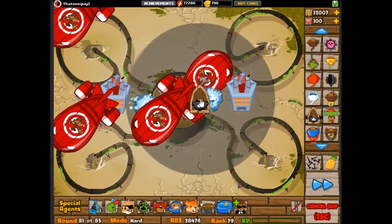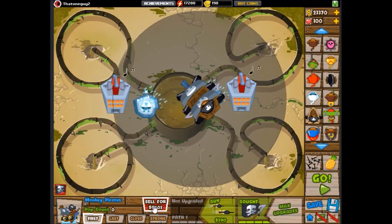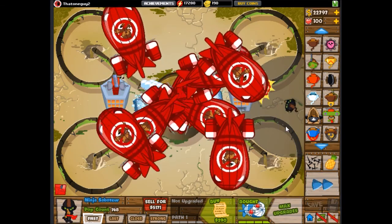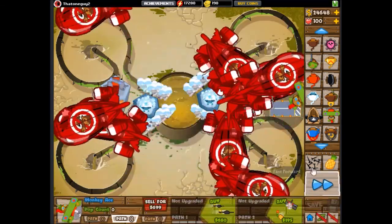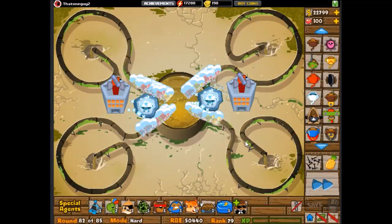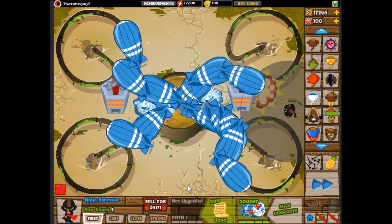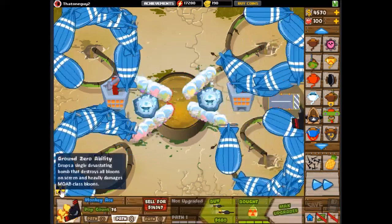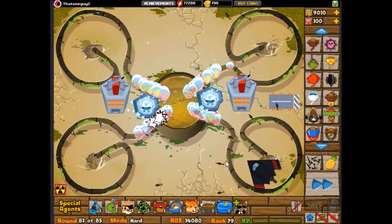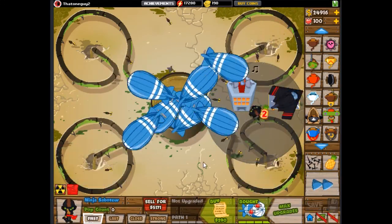I nearly ran out of money. Like round 83 — well, this is actually round 82 — but round 83 I had to actually sell the ninja just to buy a ground zero. So that's how close this was. I can't believe I actually managed to pull it off, but somehow I did. It was a bit satisfying, because it took me a lot of tries — a lot of tries that it shouldn't have, still. But I did it somehow.